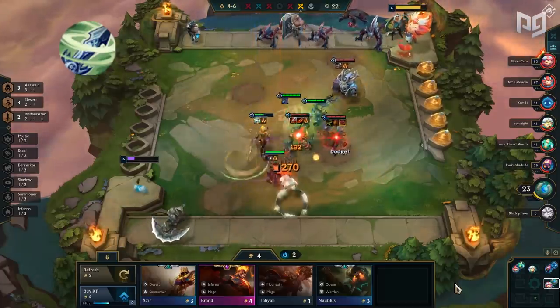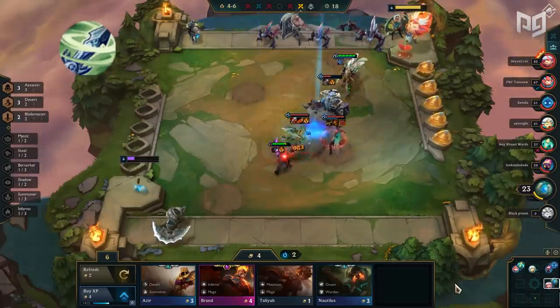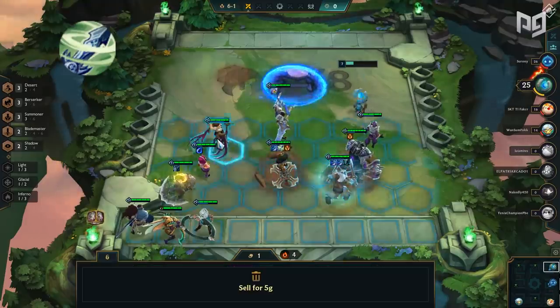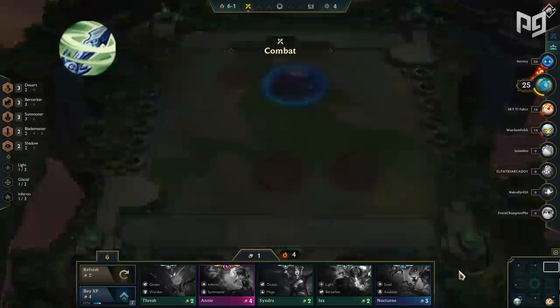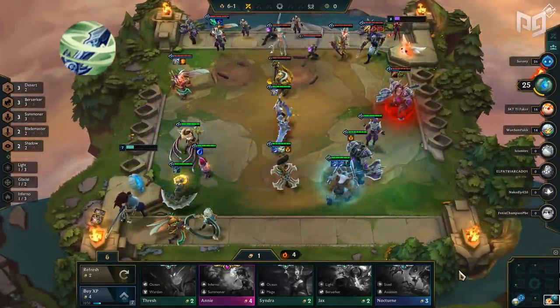Finally in S-tier we have Zephyr. This item was somewhat decent in the last set, but with the introduction of elemental tiles we believe it to be S-tier. Most people would want to put priority units on elemental tiles — like their strongest tank on Mountain or main carries on Infernal. Because these tiles are placed directly on the opposite side of your board, you can easily use Zephyr to target units standing on elemental tiles to get their strongest champions out of the fight.